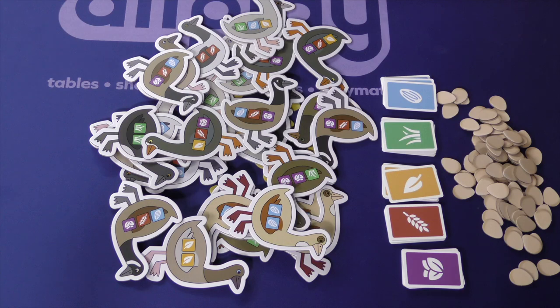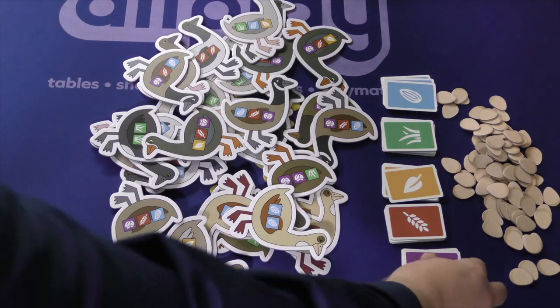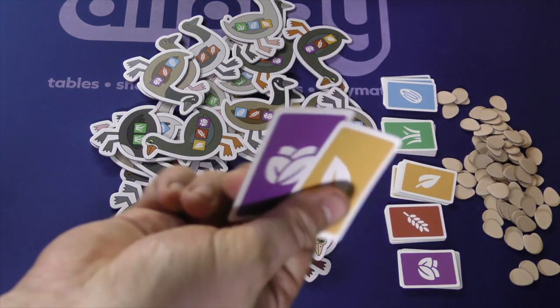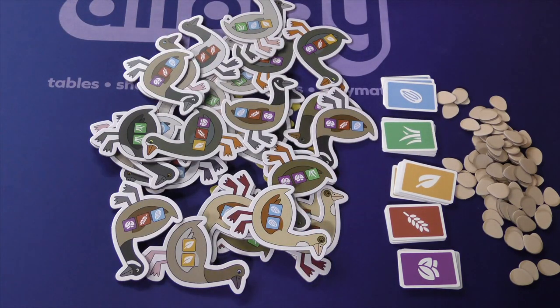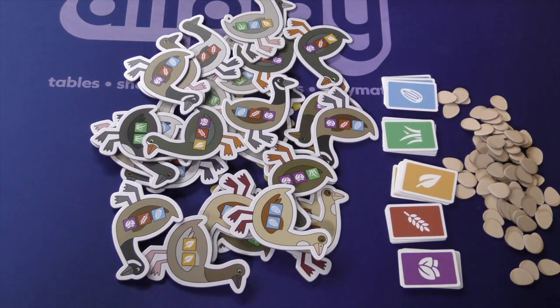Then one person goes first and you just take turns. On a turn, you're either going to feed a goose or you're going to take food cards. Taking food cards is pretty simple — you take two cards, they just have to be different colors. I could take a purple and a yellow. The cards themselves are pretty decent quality and easy to tell apart. You can't have more than seven cards in your hand, so if you take more, you discard down to seven.